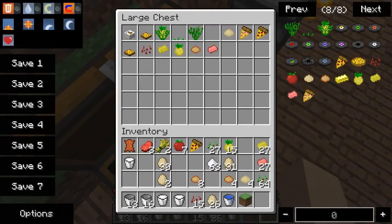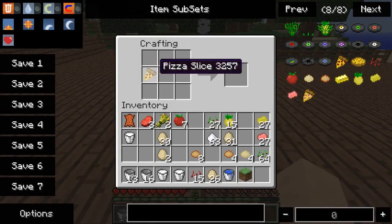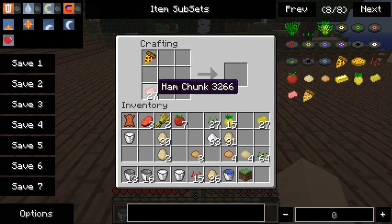We went over everything except the pizza box — oh, and the Hawaiian style pizza, I forgot about that. So you get your one pizza slice and your one ham slice, and right here you got a Hawaiian style pizza. I think that's pretty cool.